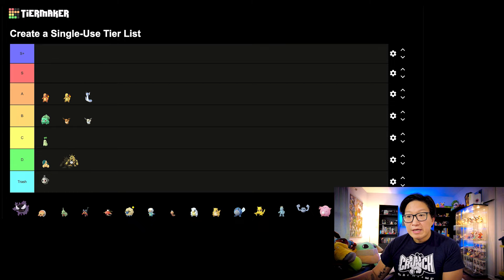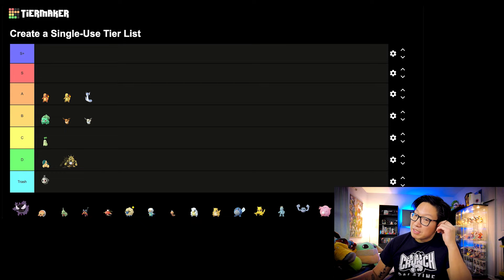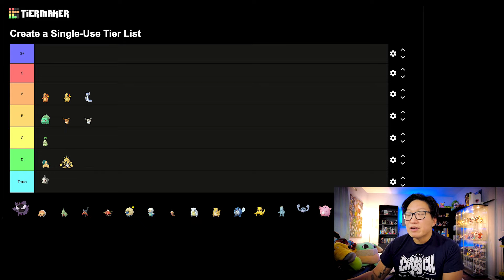Next, let's move on to Electabuzz. In and of itself, Electivire is a very good, solid Electric-type Pokemon. But in terms of the Community Day move, it had no impact — it was some sort of Fire-type attack that really didn't make sense. I thought there was a lot of potential for it to receive something really cool with type coverage in PvP, but it didn't get a good Community Day move. I'm going to consider it D tier.